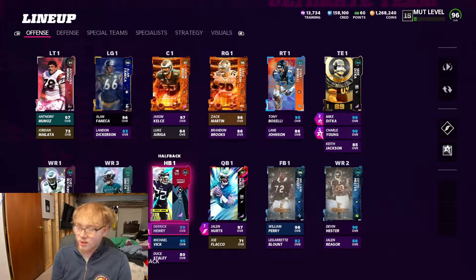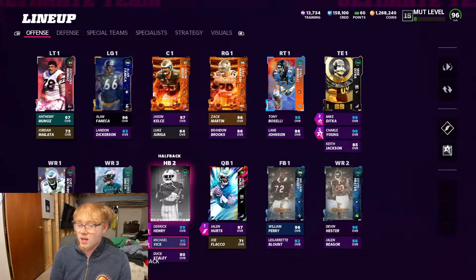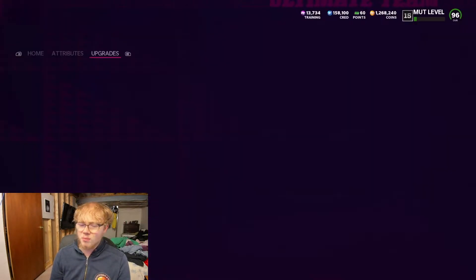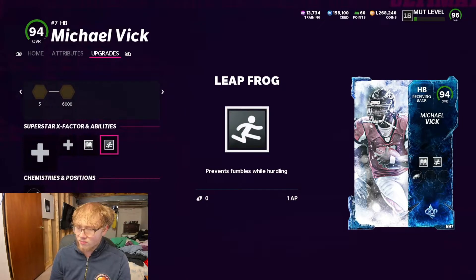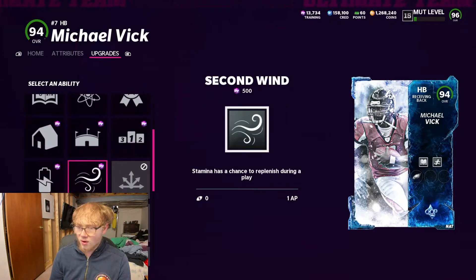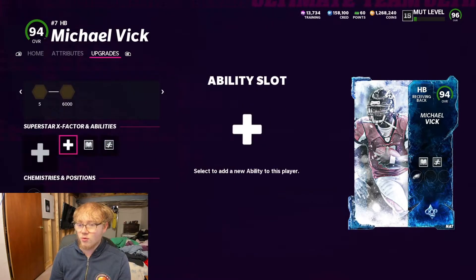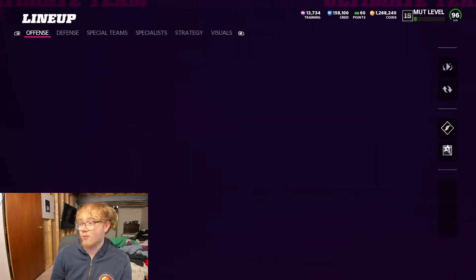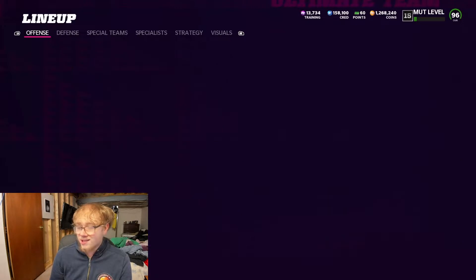With the remaining abilities, for my number one running back I put Bulldozer on Derrick Henry — it's been on him already. My other back is Michael Vick: any time I'm throwing the ball Vick's on the field, any time I'm running the ball Henry's on the field. Vick is my pass-game guy. He gets Leapfrog in his first slot but does not get it in the second slot. He does get Running Back Apprentice though, so I can put four extra hot routes on him. I had one AP left so I went ahead and put Running Back Apprentice on him.